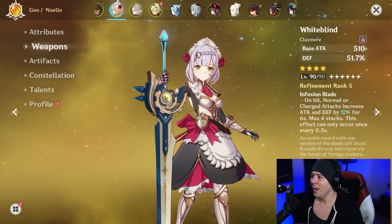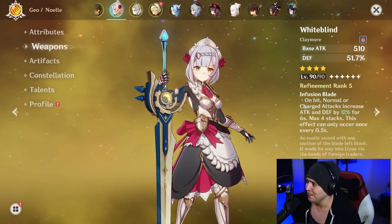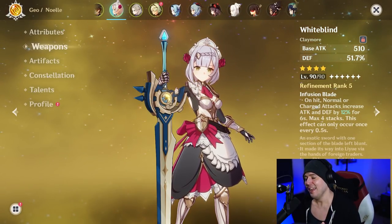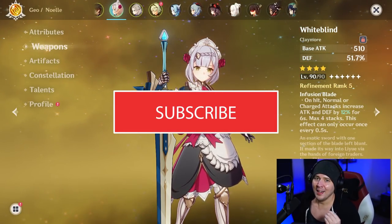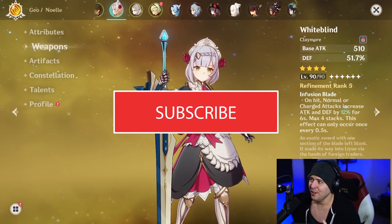Thanks to the White Blind R5 — yes, I did use the Prototype of Choice for my final White Blind. It's now R5: 12 attack and defense for six seconds, four stacks, but 48 attack and defense with 51 defense on top of that. Fantastic stuff — you saw the numbers. You can do so much good stuff stacking huge attack.